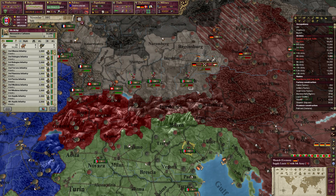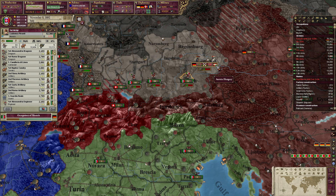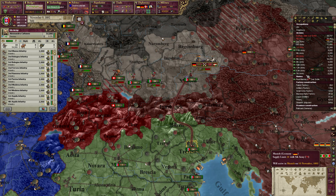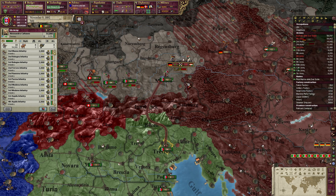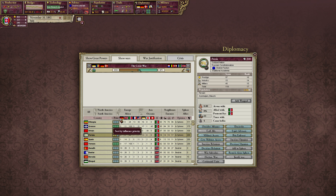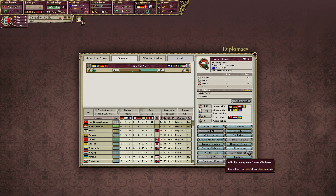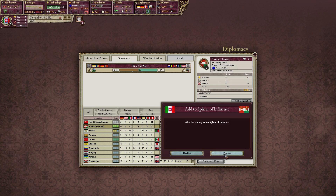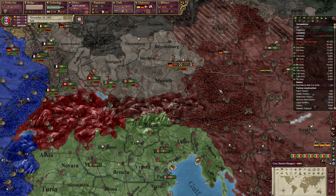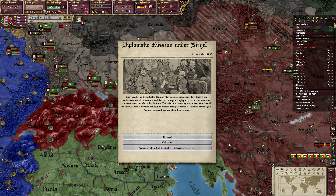Here we have the Germans crashing in. Let's help them out — let's send in more troops to Munich. Austria-Hungary now sphering. I can actually add them to our sphere of influence. I don't mind that at all, to be honest.